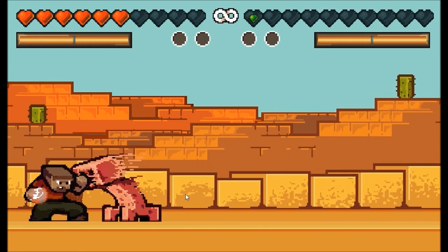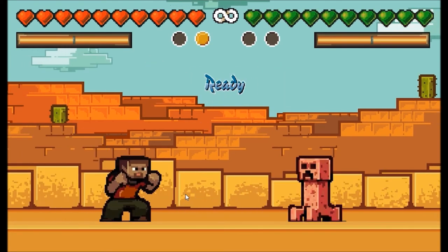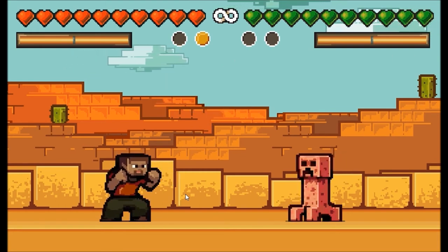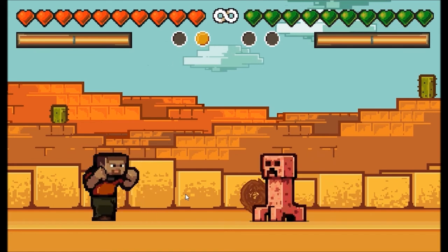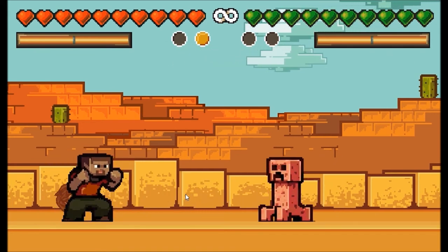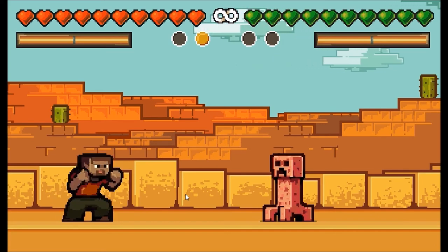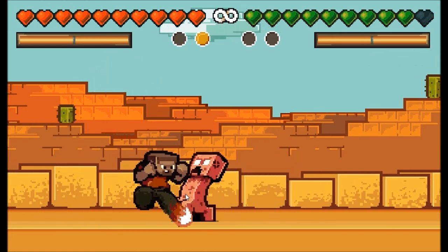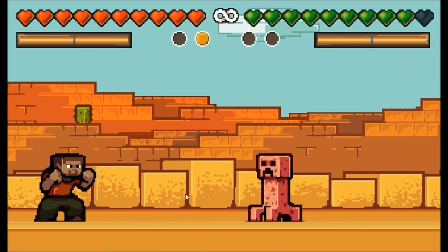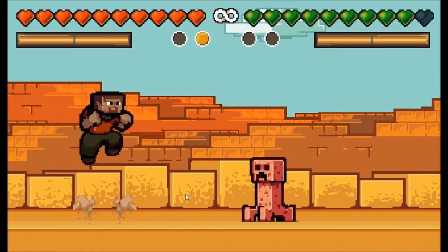I've never played it before. That's unfair. You press one to do the equivalent of that. Two, I believe, is your block. Directional keys, obviously. You press down to charge like a super attack. Hold down and press attack — boom! You do like a super thing. Jump. You press up, you get like a jump kick.